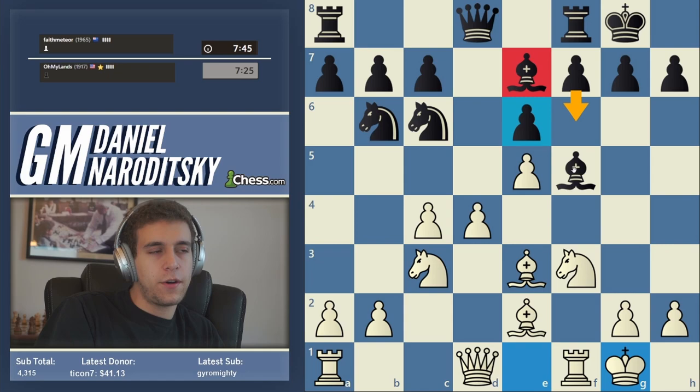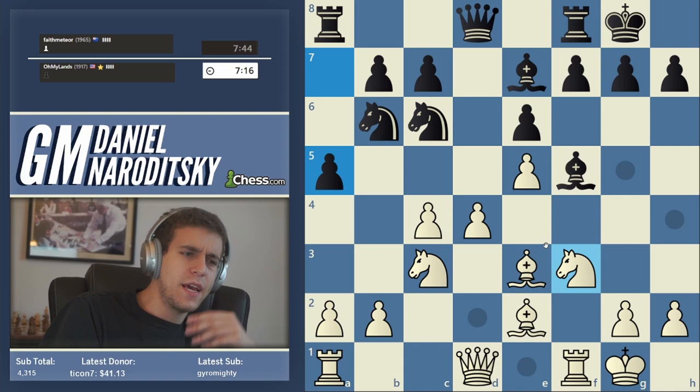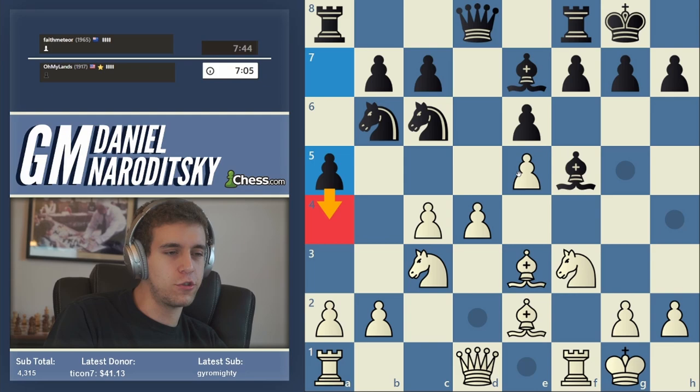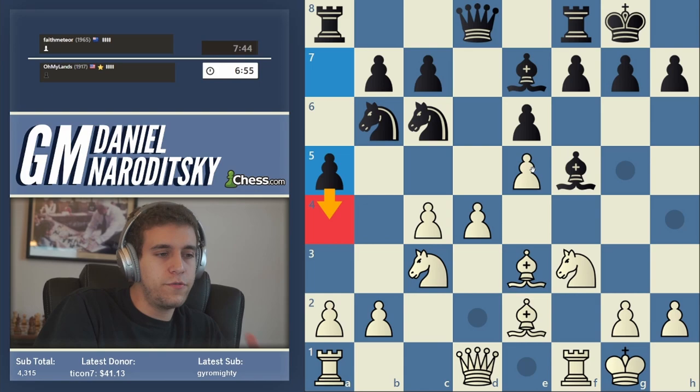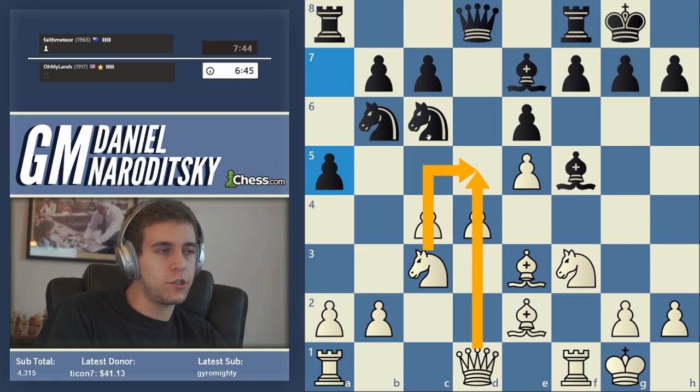White is better but it's a very complicated position — not the kind of advantage where black doesn't have any fun. A5 — I'm not familiar with this move. I think what he's trying to do is expand on the queenside, but I feel this idea is too slow. We have completed our development, our center is nicely defended, and the move that stems from that observation is d5 — we should consider it.